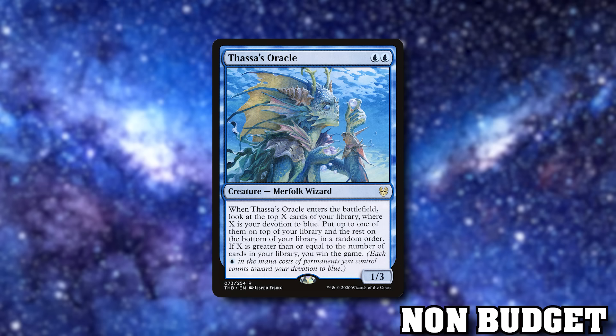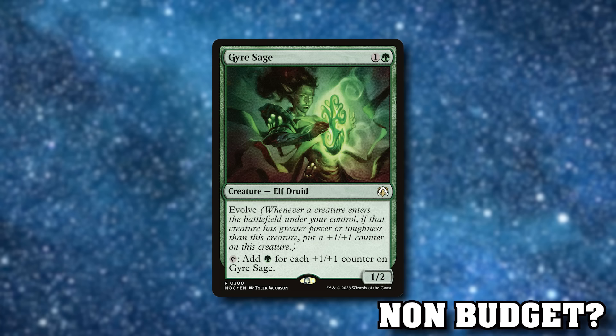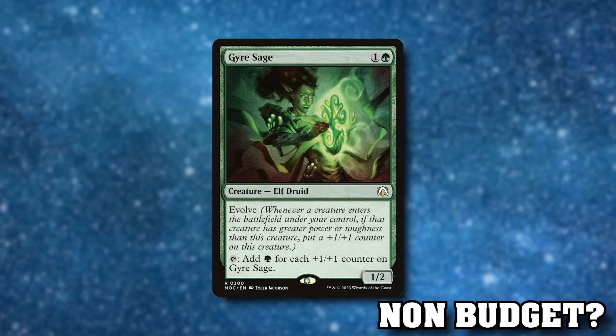Thassa's Oracle is an include if you are self-milling — you can try and win off a Thassa's Oracle, but it's not my kind of magic. Gaia Sage is a two-mana 1/2 creature with Evolve: tap to add green mana for each +1/+1 counter on Gaia Sage. As it evolves and you proliferate it, it becomes a huge mana engine. Currently around three bucks, but it's the kind of creature that will creep up without a reprint.